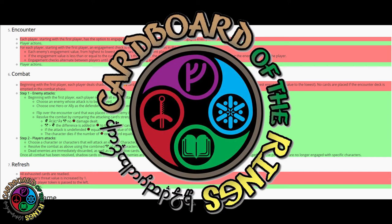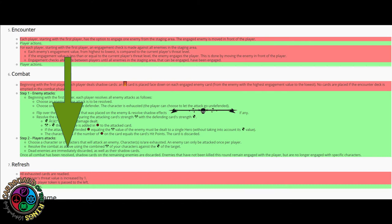Here's a strategy tip. If you look at the end of the combat phase, when you defeat an enemy, you discard the enemy and the shadow card of the enemy. Then any enemies that stayed engaged with you, you discard the shadow cards.